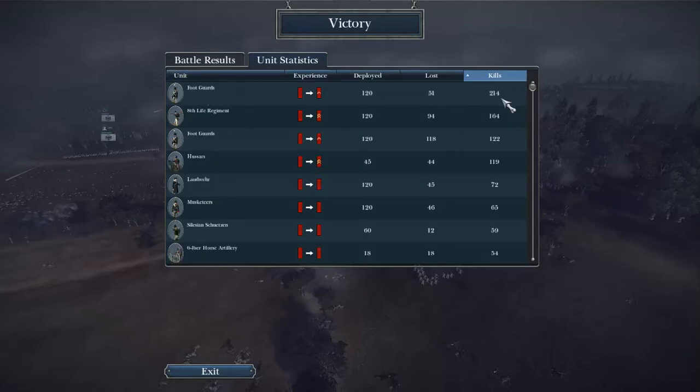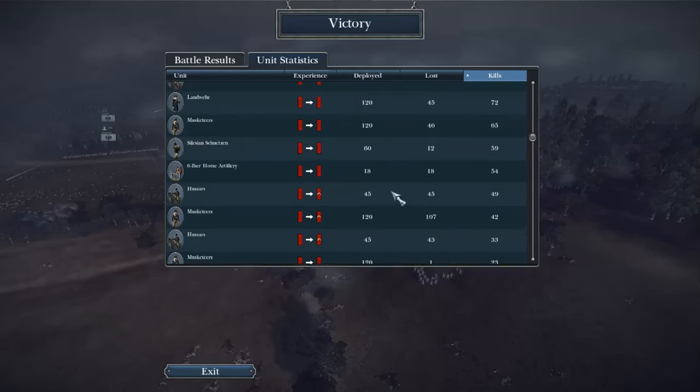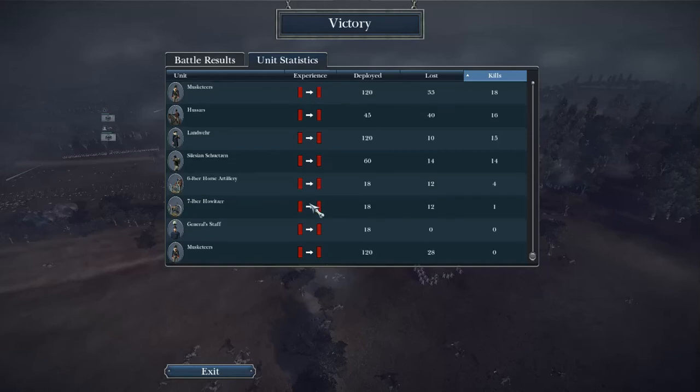The foot guards — 214! The 8th Life Regiment did so much work in this one, they deserved to be number two. And the foot guards again. There's another match right there where all my foot guards did the best. This is where I did get over a hundred kills. Landwehr got 72 — that's respectable. Long range only getting 59, that's alright. All in all it was a good and fun match. Until next time, we will see you then.